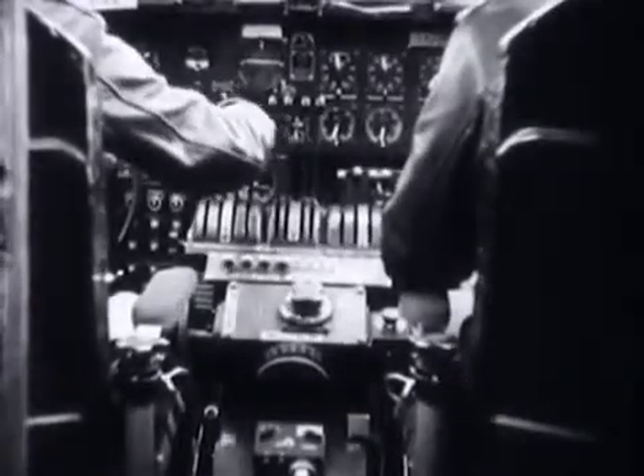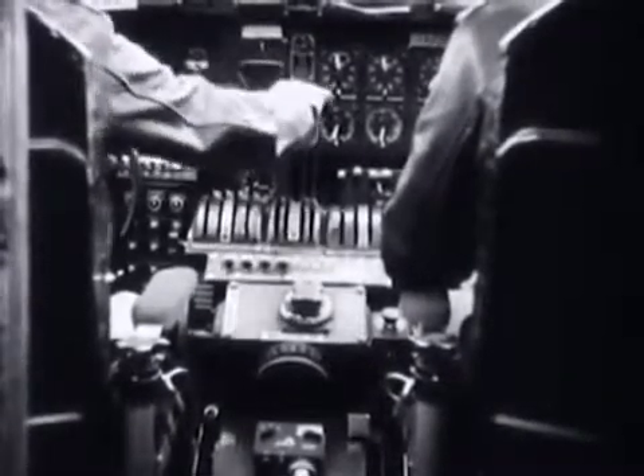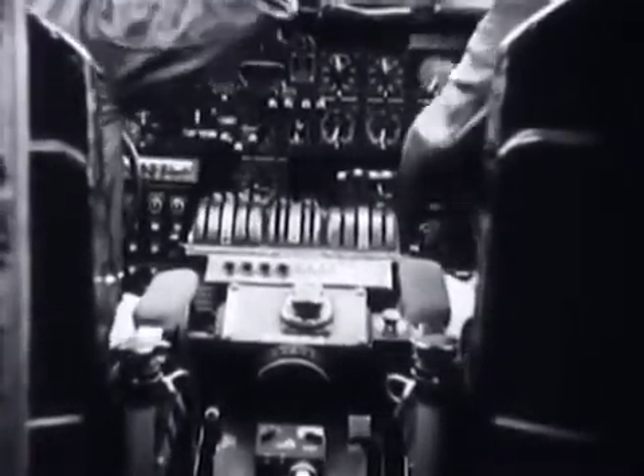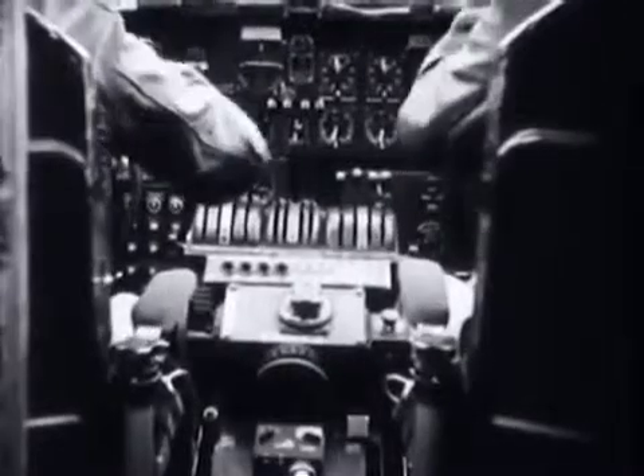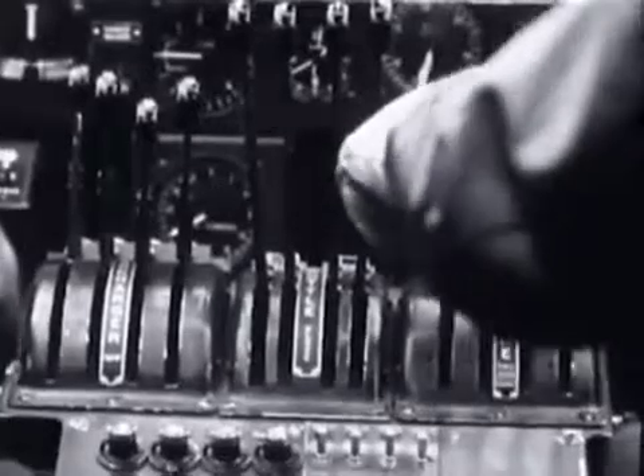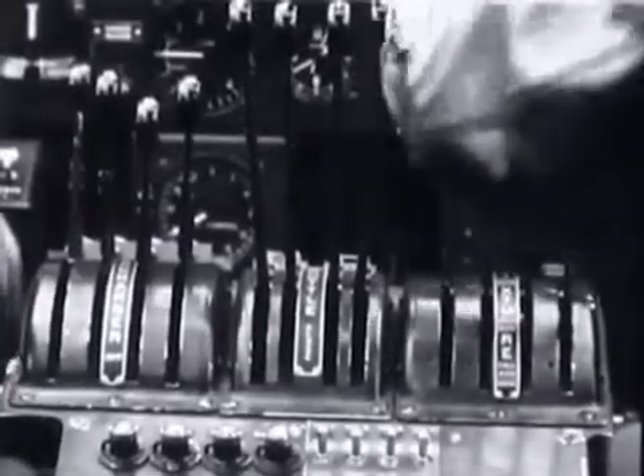To further reduce power, the pilot retards the turbo regulator. At the proper time, oxygen masks are removed. The co-pilot moves the mixture controls to automatic lean and switches off the fuel booster pumps.